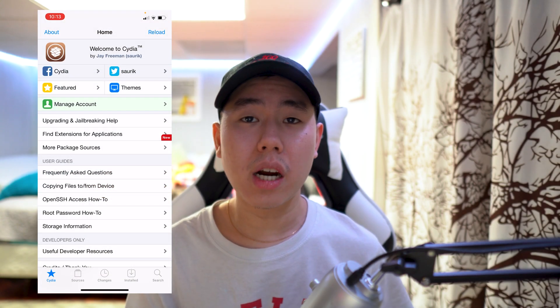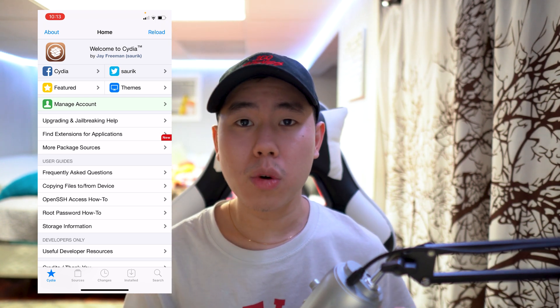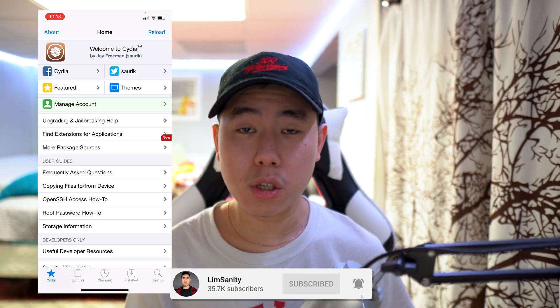What's going on everybody, welcome back to the video. Today I'm going to be showing you guys how to re-sign any applications you want forever using the AltStore application. Once you guys have used the unc0ver jailbreak, you can actually install this tweak where you guys can re-sign unc0ver forever.